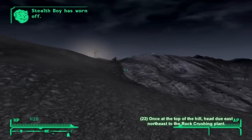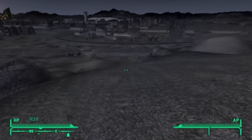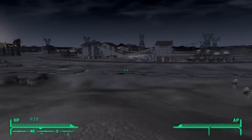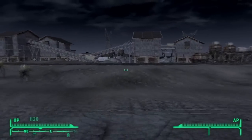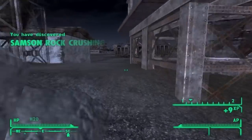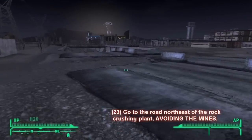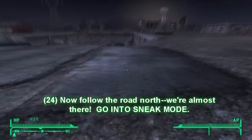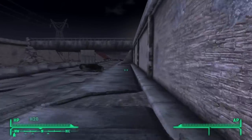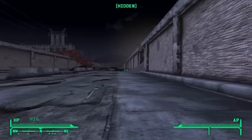Keep heading over the hill towards the northeast. Once you get over the hill, you're going to see a building up ahead — it's a rock crushing plant. Head straight towards it, don't go any more northeast, just go straight northeast-east. Go right through the plant, and on the other side there are some mines. Find the broken-down section of the fence — there aren't any mines there — go through it, and then start heading north. Save right here.